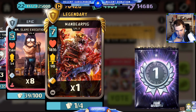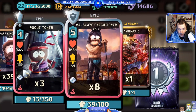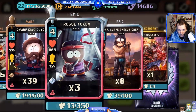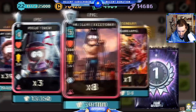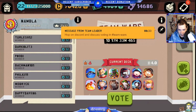Man Bear Pig is probably one of my lowest level legendaries at only level two, so we get a legendary for the second week in a row. I'm really excited about the 8 Mr. Slave — I'd love to get him to level five, he's really good. Dwarf King Clyde at 39 copies, I'd love to get him to level six. That's another legendary, pretty cool.